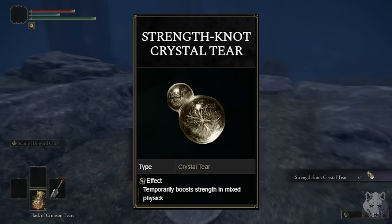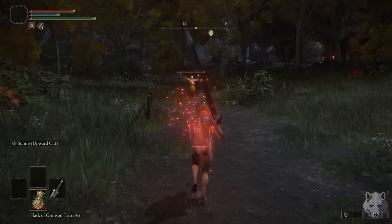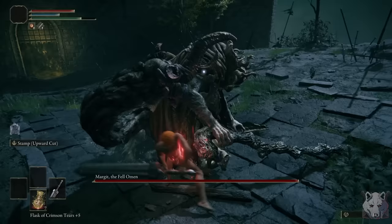The good news is we can fix our strength issue with the Strength Knot Crystal Tear, giving us a temporary plus 10 to strength — emphasis on the word temporary. So the bad news is while I can use this weapon, it only lasts for three minutes. Basically, any bosses I fight are just going to have a soft time limit. Early game that probably isn't an issue, but I'll have to make some changes eventually.